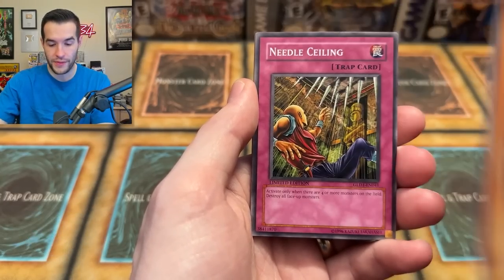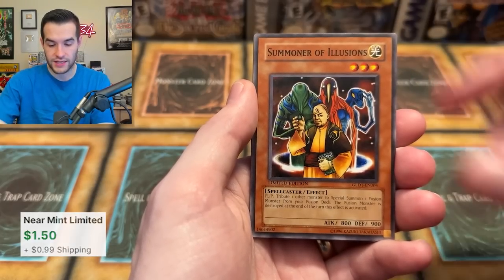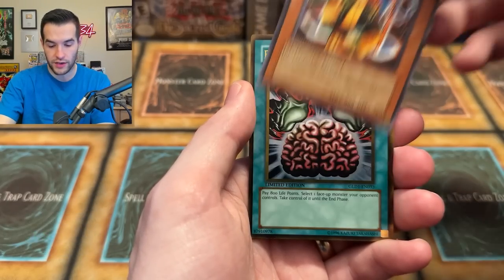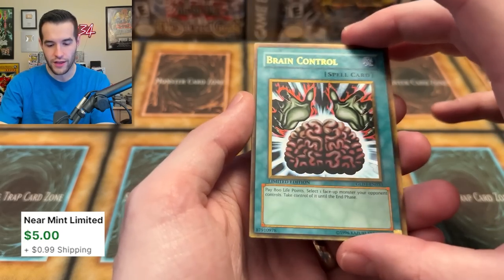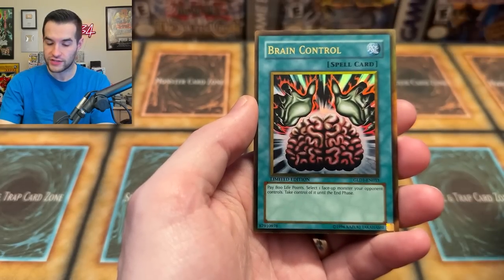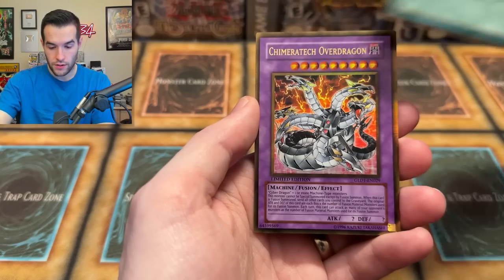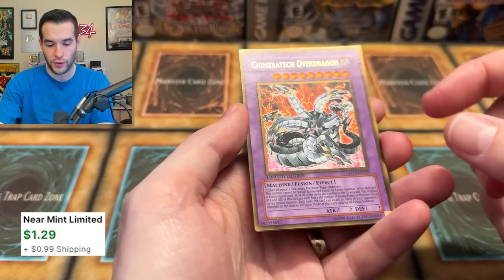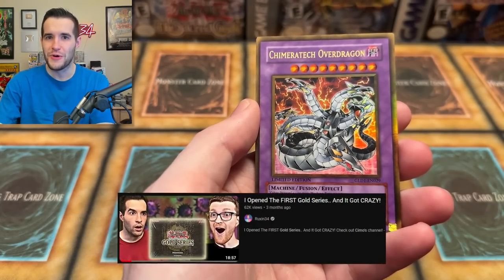Nightmare Penguin, Eight-Claws Scorpion, Needle Ceiling — we're getting close. We're getting Regenerating Mummy, Summoner of Illusions. Here it comes — okay. Brain Control — look, it's got a nice shine to it as well. I think 2009 looks a little better though because they don't have the frame in this one. This still looks good. Brain Control — give us a Crush Card. Chimera Tech — beautiful. Remember we pulled one of these super scratched up with Simo — go check that out if you guys missed that Simo video. Pretty cool, that's a pretty good one.